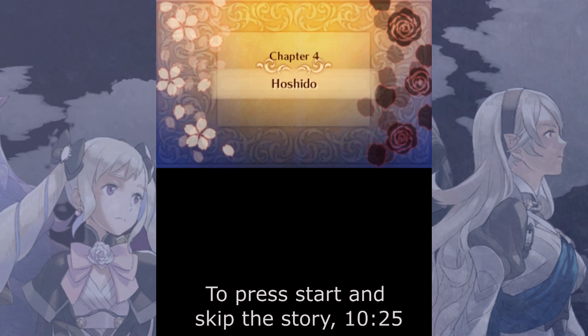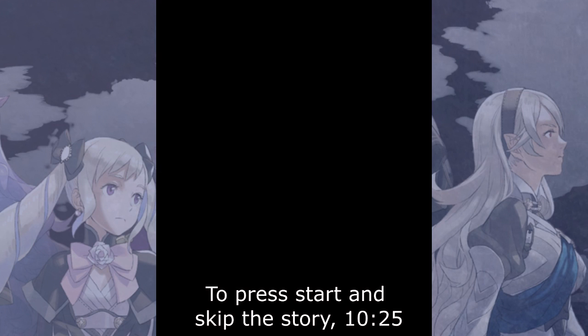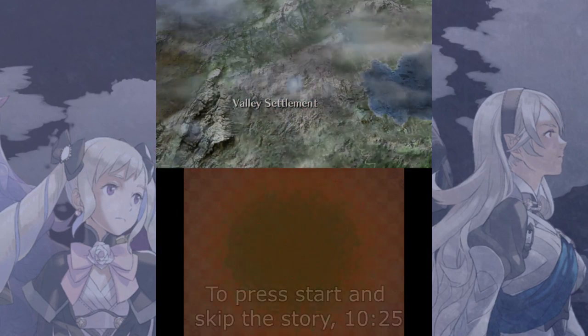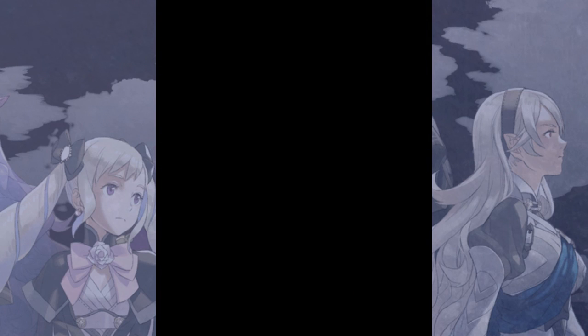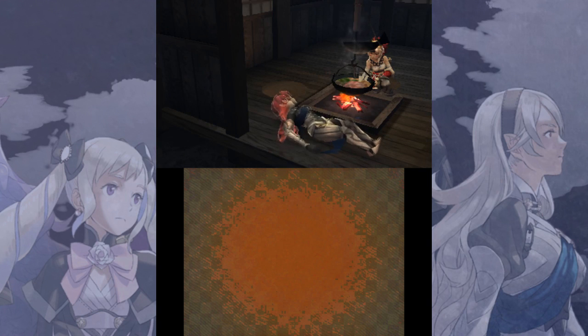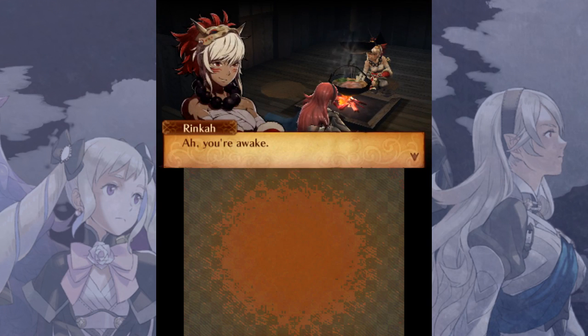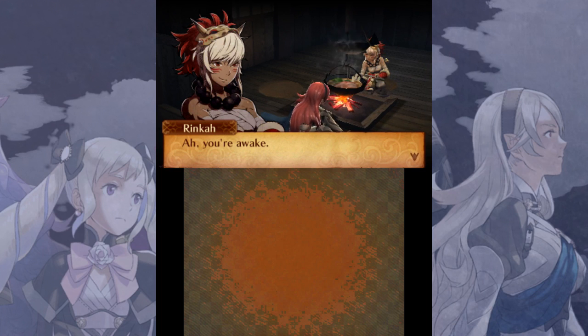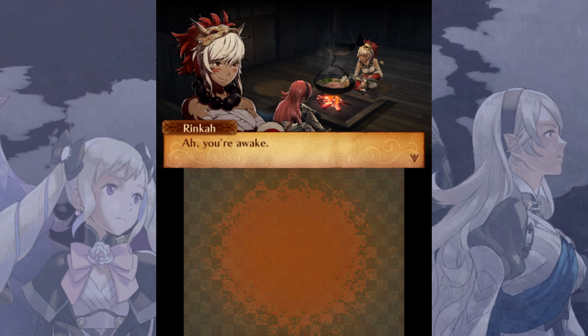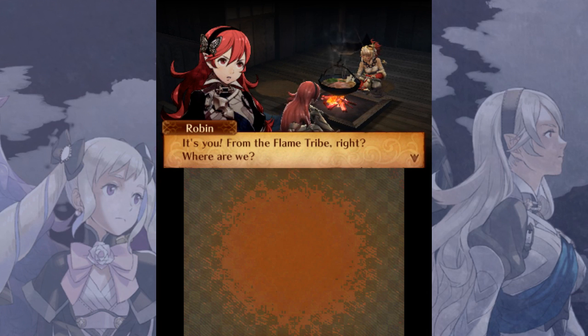Chapter 4, Hoshido. I think the purpose of this chapter is to introduce you to Hoshido characters, for if you haven't chosen the route split yet. Some people have been asking why aren't you pressing start to skip the story, which I think would be a good play, but I wanted to re-familiarize myself with it. It's been a while since I saw the Conquest story — I only saw it once. I know it's bad, but it's fun to make fun of it for a little bit. Plus I don't want to miss any story cues on what to do in the chapters themselves.